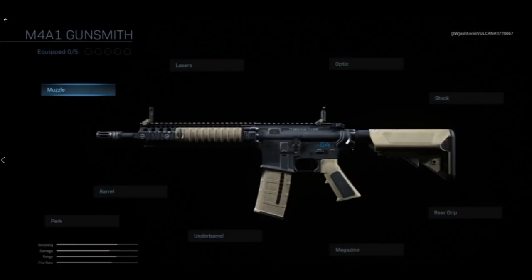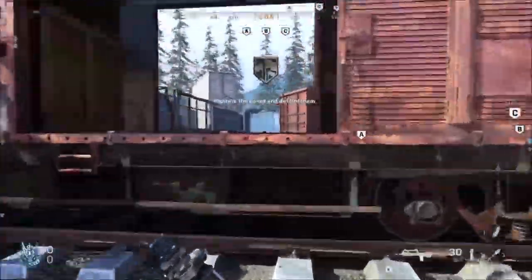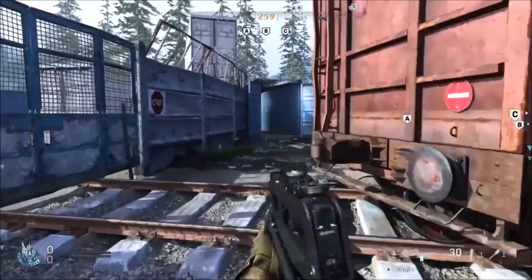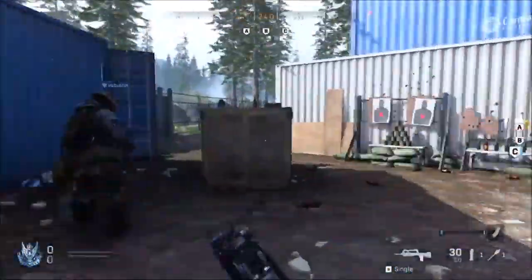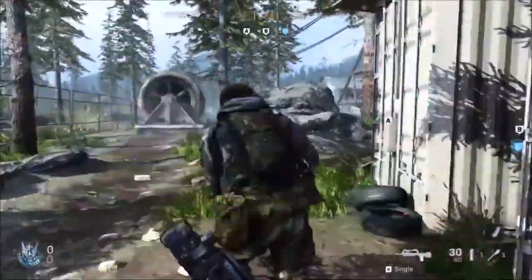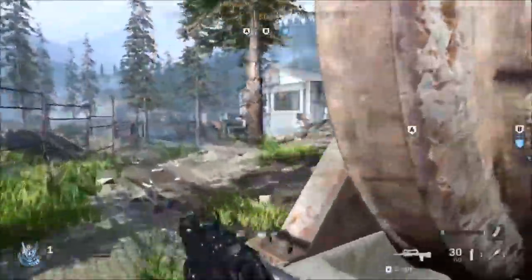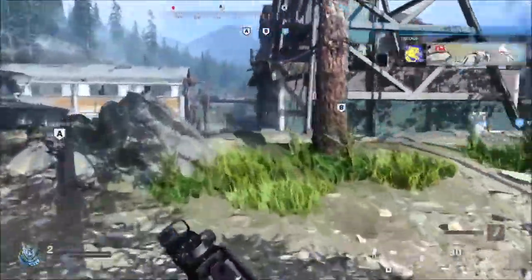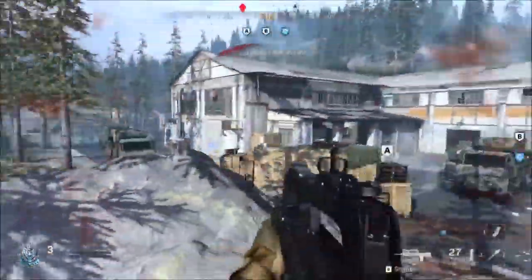You will see that you have eight sections to customize your gun with: muzzle, barrel, under barrel, magazine, rear grip, stock, optics, and lasers. I will have videos coming out on each section of the attachments and talking about them, so stay tuned for that.